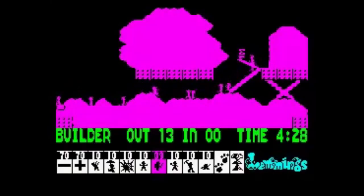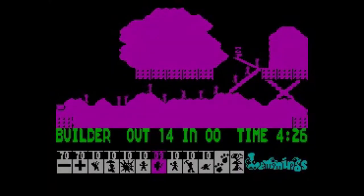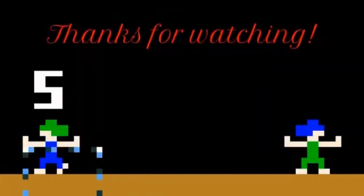So, given everything we've seen, what color is the floater's brolly? Whatever you want it to be. All we really need is a purple brolly to complete the rainbow. Well, I guess we have the Spectrum version for that.